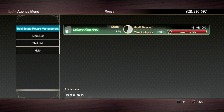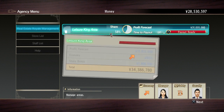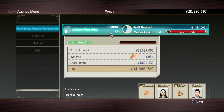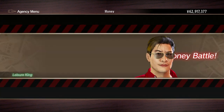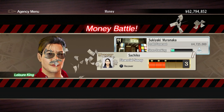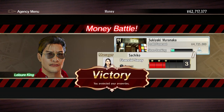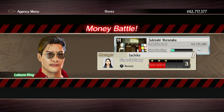So first of all, I have a payout ready. I'm going to press X over here on real estate royale management, and I'm just going to press X and get our money. Oh, we're having a money battle. We successfully protected our properties. It seems with the money battle, all you got to do is tap X.